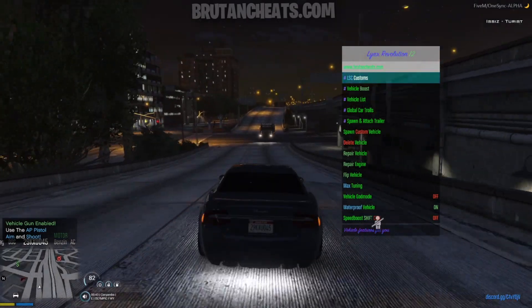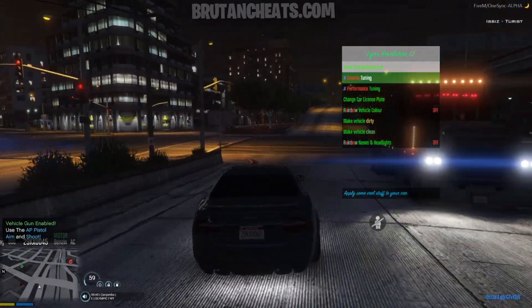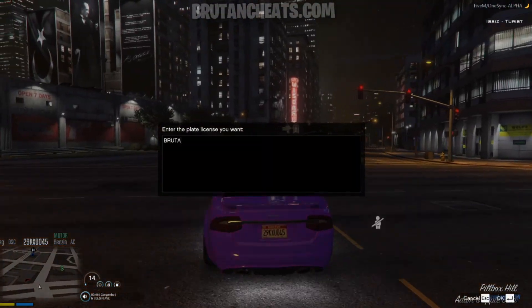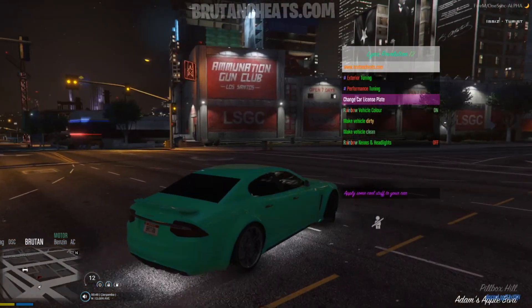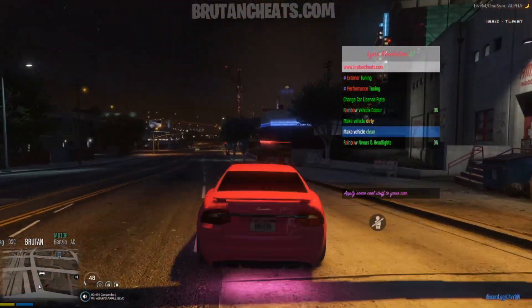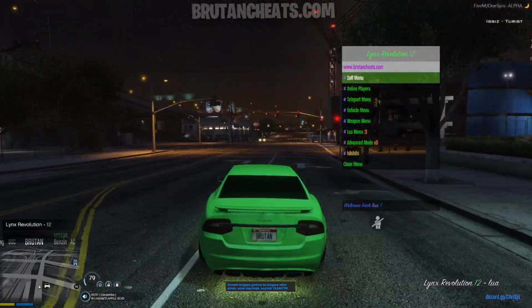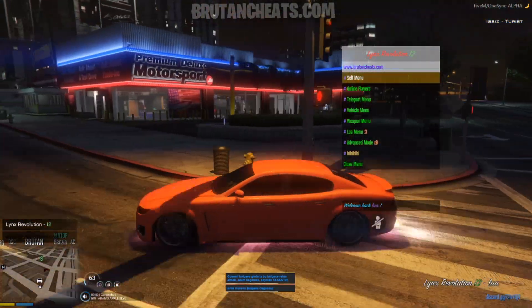We have a waterproof vehicle option. Here we can tune our vehicle in the exterior and performance. We can change the license plate, rainbow vehicle, rainbow neons and headlights, make the vehicle dirty, make the vehicle clean. And pretty much that's about the vehicle menu.